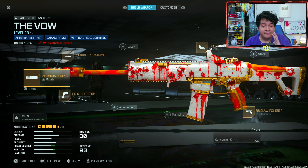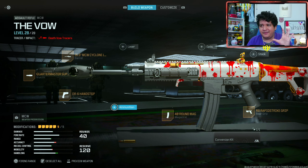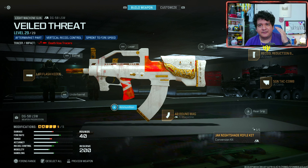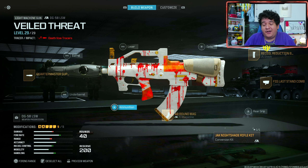Now I'm going to show you guys how the guns look with their meta class setups for multiplayer. Here are the base blueprint attachments for the MCW — The Vow. Here's the meta class setup for the MCW. You're going to keep the bloody effect on most of this gun, but if you want to cover the rest, put on a camo — kind of an L, you do lose a lot of the look. Here we got the base blueprint attachments for the DG-58 LSW Veiled Threat, and here's how the gun looks with a meta class setup using the conversion kit — it retains the look pretty well, a lot better than the MCW.